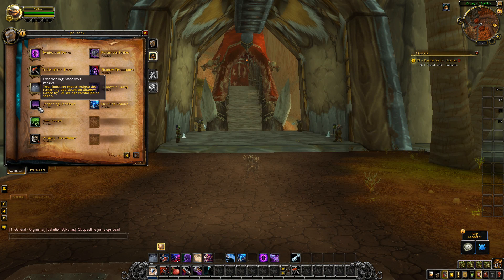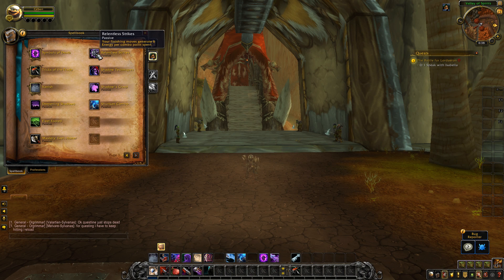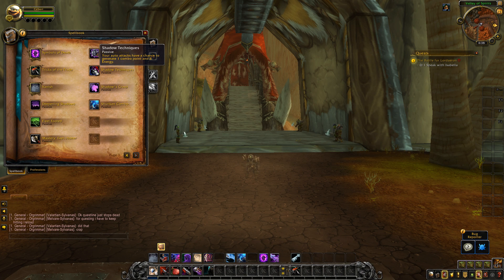Now for the passive abilities. Deepening Shadows is unchanged — your finishing moves reduce the remaining cooldown on Shadow Dance by one and a half seconds per combo point spent. Fleet Footed is also the same across all rogue specs, increasing movement speed by 15%. Your mastery is the same, still increasing damage done by finishing moves. Relentless Strikes is unchanged — finishing moves generate 6 energy per combo point spent. Shadow Techniques was buffed: your auto attacks now have a chance to generate 1 combo point and 8 energy — the 8 energy part used to be an artifact ability, but now it's baseline. Shadow's Grasp is new — Backstab and Shadow Strike reduce the enemy's movement speed by 30% for 8 seconds, giving you that movement-impairing effect. And Shuriken Combo was nerfed slightly — Shuriken Storm now increases the damage of your next Eviscerate by 5% for each enemy hit beyond the first, stacking up to 5 times, whereas on live that is 10%.